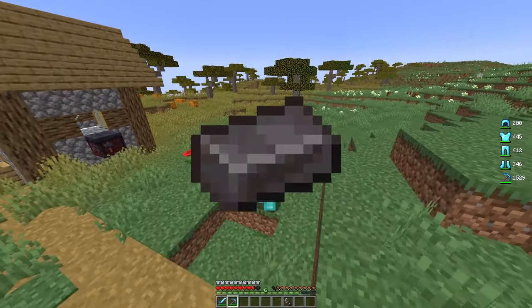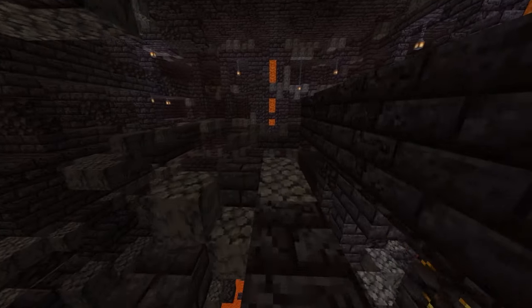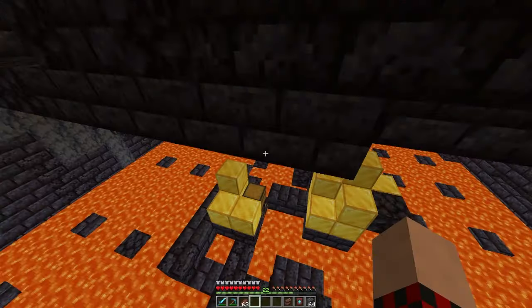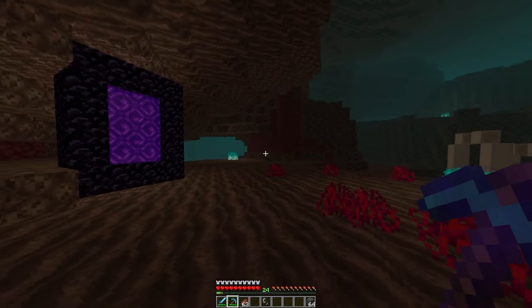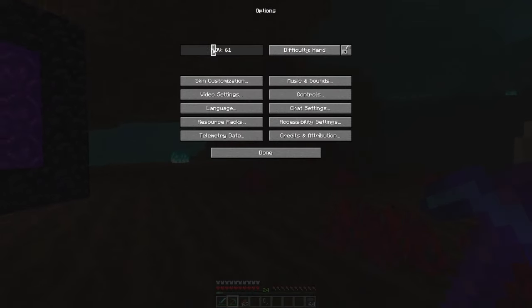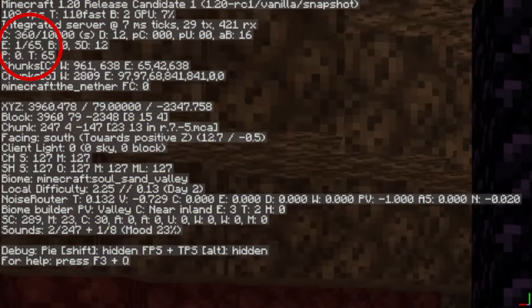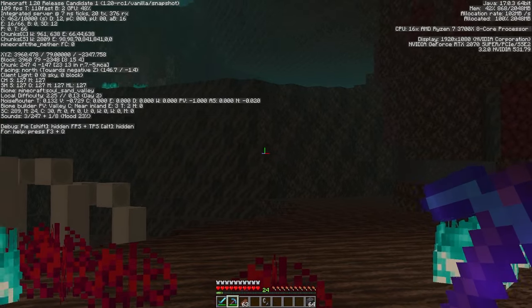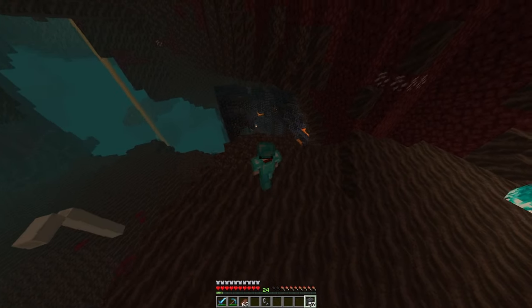Before crafting a netherite ingot, you need to find the smithing template. Smithing templates are only found in nether fortresses — specifically in treasure room chests. There are four types of bastions: bridges, hoglin stables, housing units, and treasure rooms. Templates only spawn in the treasure room, where you can also find ancient debris and netherite scrap. To quickly find bastions, set your FOV to 30 and check the F3 entity counter — an abnormal spike in one direction means a bastion is likely there.